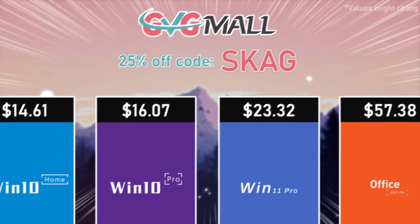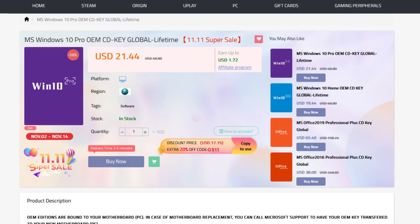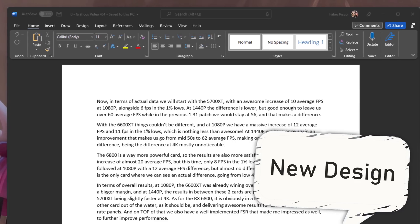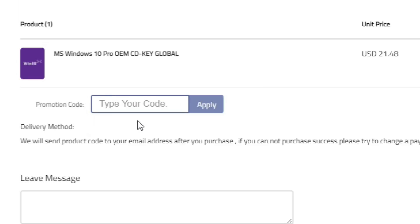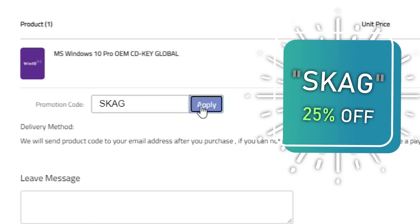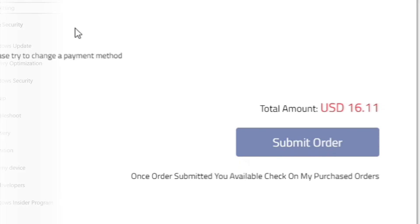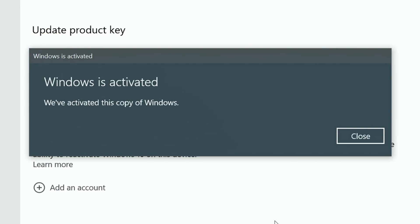Today's video sponsor is GVGMO, bringing you all the software deals you need like Windows 10, Windows 11, Office 2021 with a new Windows 11 design, and even Windows Server 2022. For all of these you can use my SKG discount code for 25% off, getting a Windows 10 serial key for only $16. Then use the key in your Windows settings and you'll have an activated system.